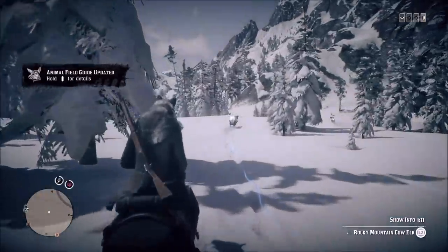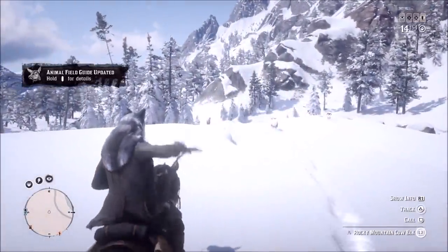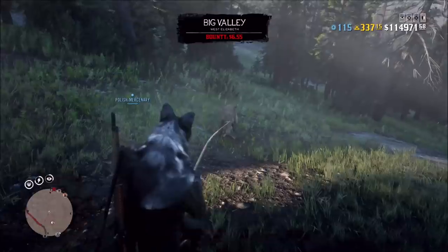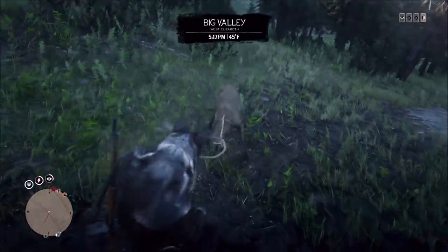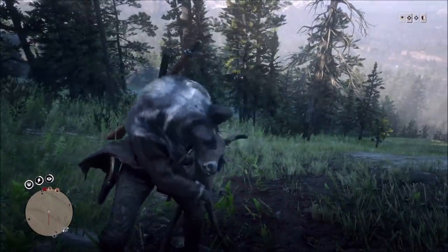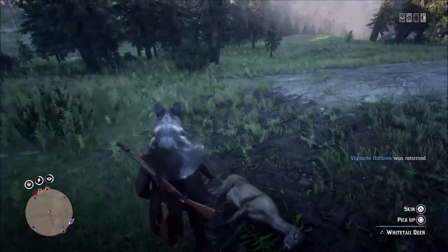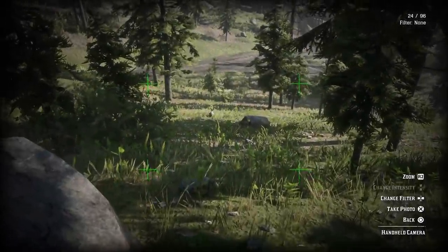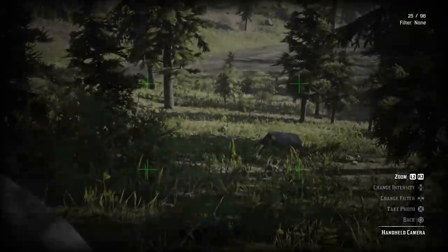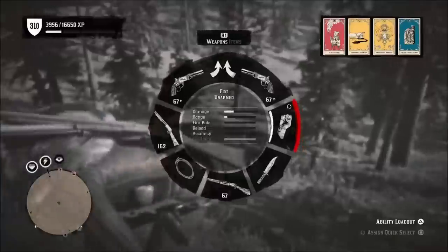To study the animal, get up behind it and hold R1 on PS4. The animal can even see you and be running away — as long as you stay close, you can still study it. To kill the animal, that's straightforward — just kill it. Skinning: just skin the animal and you'll get credit. For the photograph requirement, you need to take a picture of the animal while it's alive. You cannot photograph it when it's dead or sedated — the animal must be alive. It doesn't matter if the animal has detected you, as long as it's in the frame. One thing that's a bit annoying is that when you take the photo, it doesn't always show the notification, but sometimes it still completes.